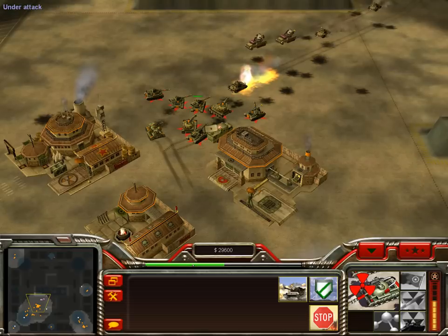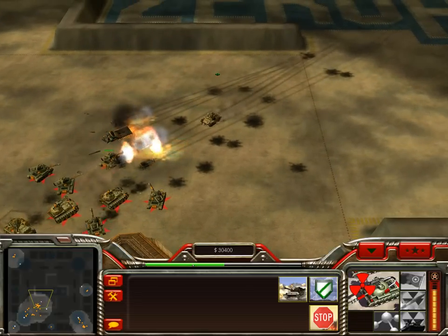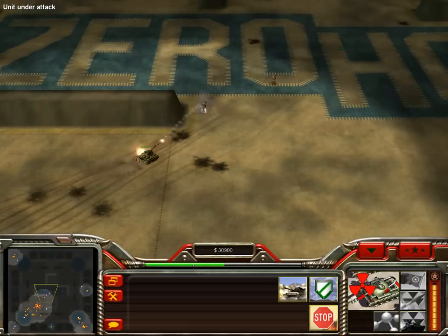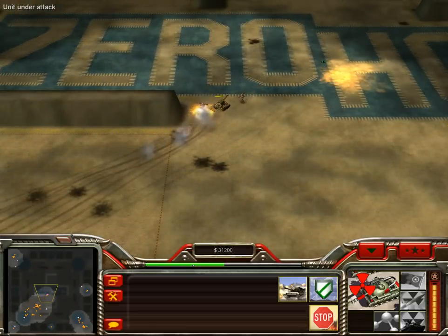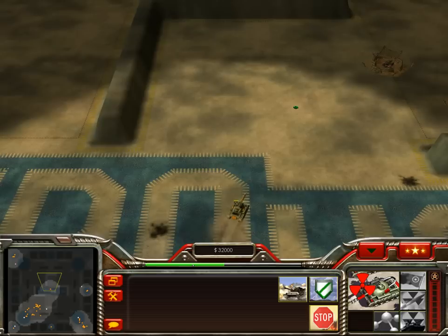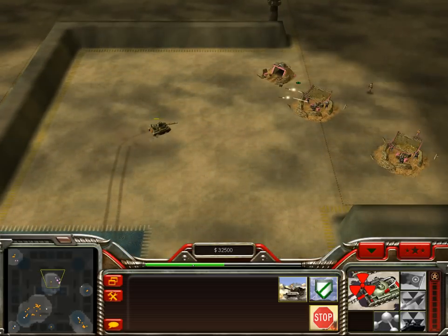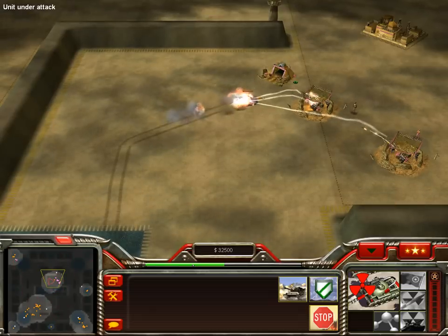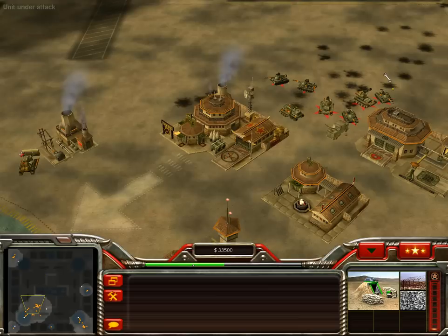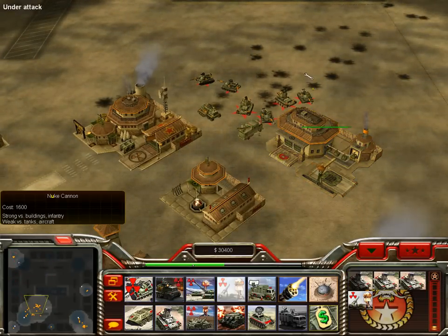Upgraded Battle Masters — not that strong, but it's good. You could suicide them — watch. I'll show you what the Battle Masters can do. They got some extra speed. You could suicide them, kind of like a Dematron — it blows up a little bit, like a weak Dematron. So you could use them on suicide missions. I didn't really get a good hit on them right there, but you get the idea.